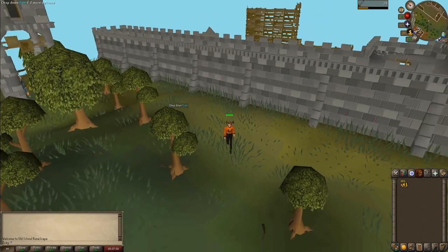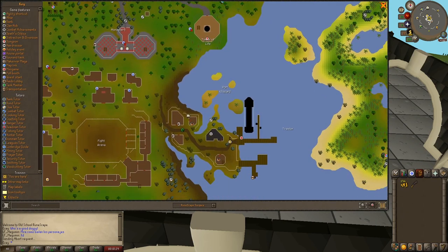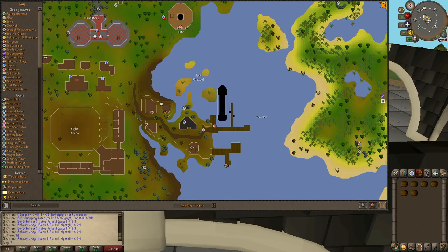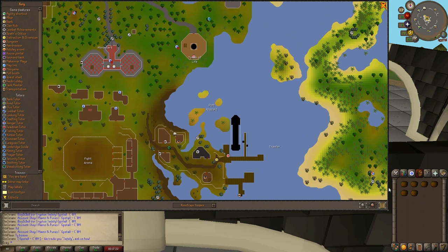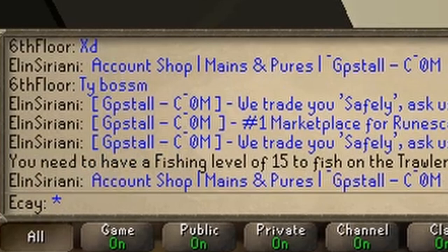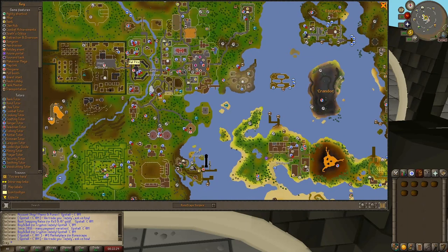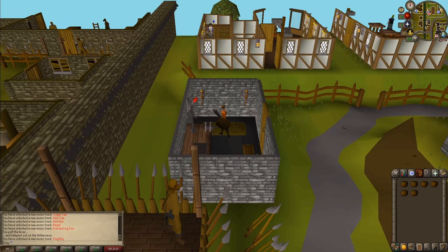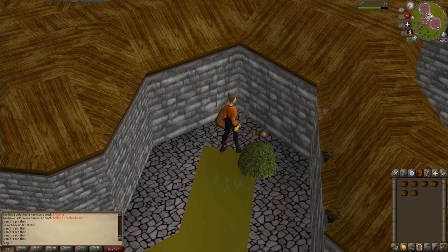Let's see if this imp has a bead — nope. Now we've got ourselves an iron scimitar. We're going to teleport and then walk up to the imps near the monastery. We tried to teleport to Fishing Trawler but can't because we need Fishing level 15. Change of plan — going to Edgeville, teleporting to the Wilderness, then to Ardougne, and walking to start killing some imps.